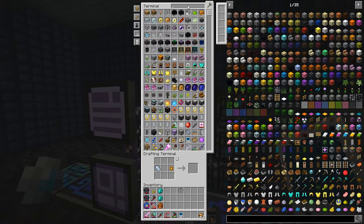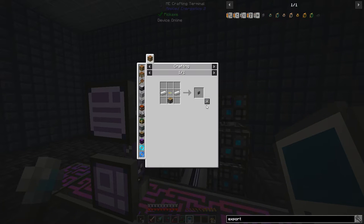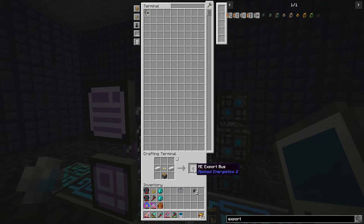We should be able to make the export bus again. Can we do that? We need three of them - one, two, and three. Good.